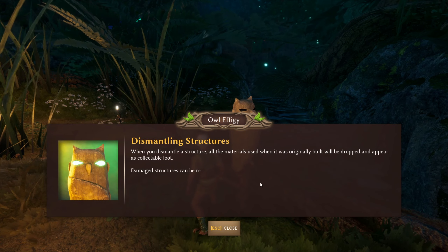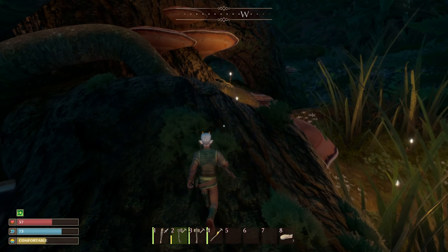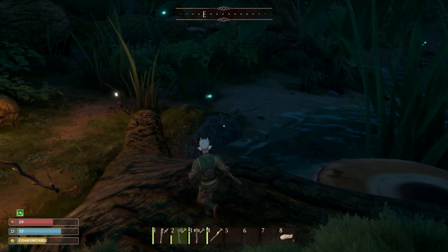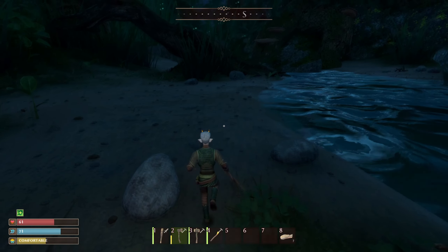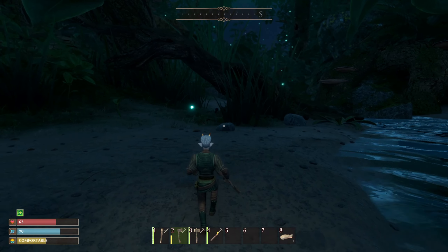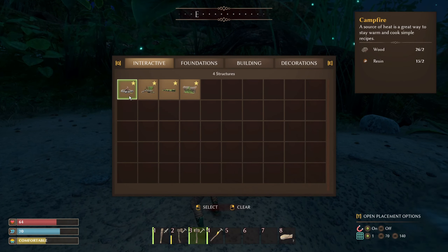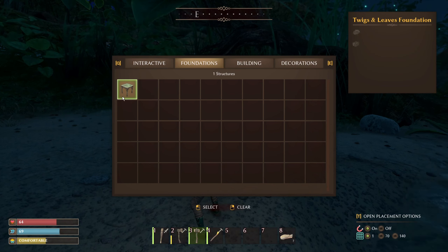Owl Effigy says: when you dismantle a structure, all materials used when it was originally built will be dropped and appear as collectible loot. Damaged structures can be repaired at no cost. I guess I should build a structure — we get our respawn at beds and I currently don't have a bed. Should we live by the water? We do need to drink, but I also can't swim. Maybe neither can the enemies — not a lot of spiders can swim, so I feel safer here.